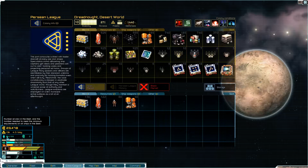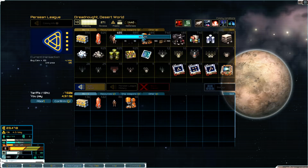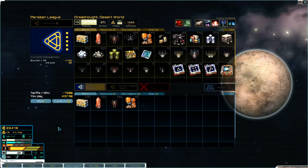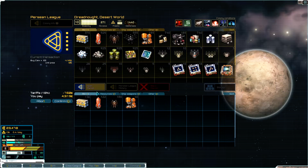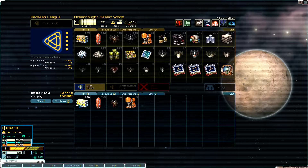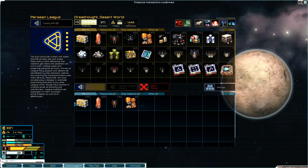We're going to need 111 crew just to man our ships, so let's get an extra 100 crew on board. That will put me up to 186 — I only need 111 to man the crew, so I'll have a little bit extra to do some surveying. I'm going to need some fuel and grab a few more supplies, and that's all my money.